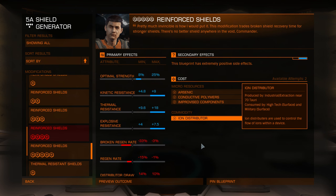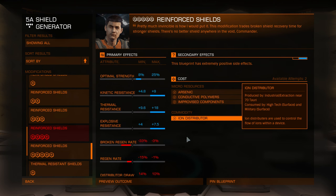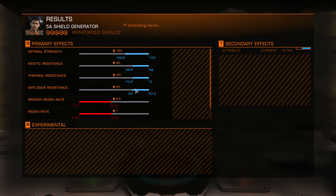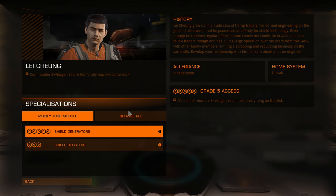I wanted to do that with my prismatic shields but I could not find them. The materials needed are arsenic, conductive polymers, improvised components, and iron distributor. Let's do this. Hopefully I will get a good roll — I don't want to waste too many rolls. The optimal strength result is very average, but because I don't have my prismatic shields, I will take it.